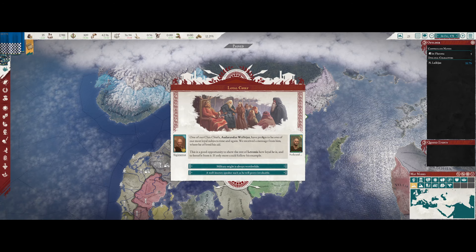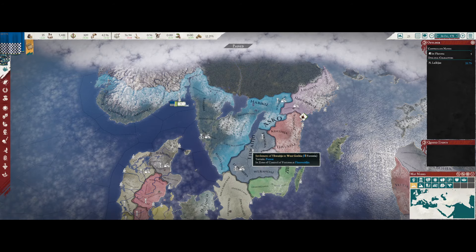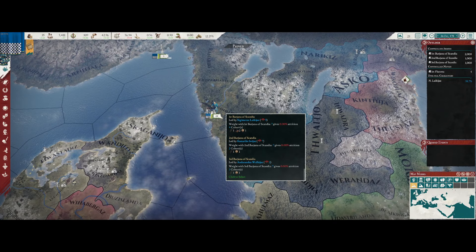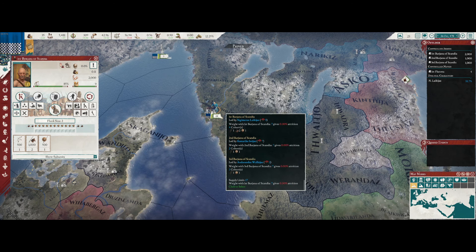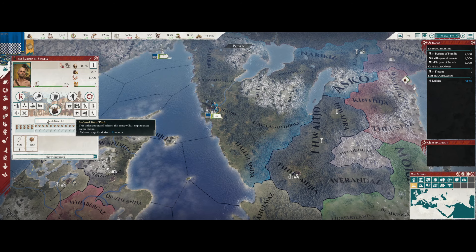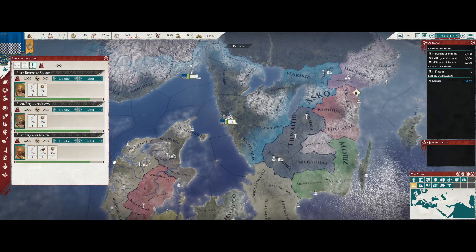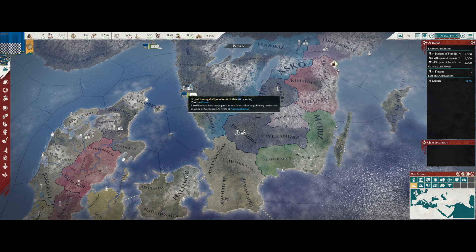Our clan chiefs want to provide us with either political influence or manpower. Since we're about to go to war, I'm going to go with the manpower boost - that'll put our manpower well over the cap. Let's raise our levies. We lost our spearmen but that's okay; I'd rather have a more organized force than something with a lot of mixed units. We're going to assign various tasks to our armies. We won't split our forces because that usually gets us killed - we're going to march south.